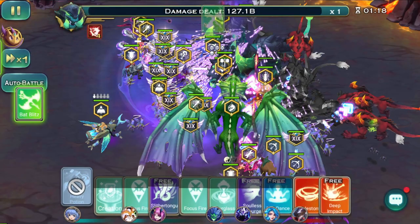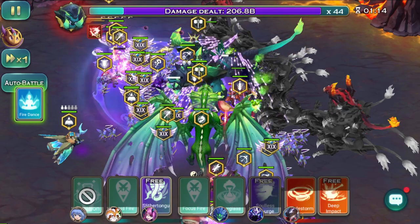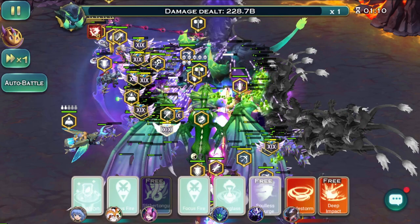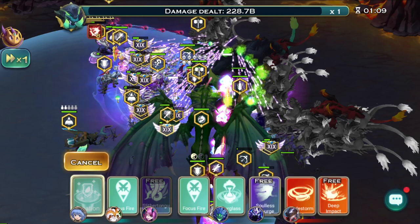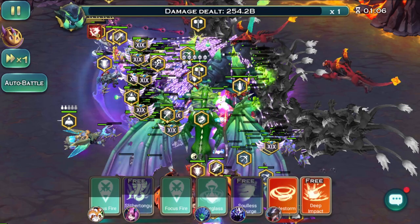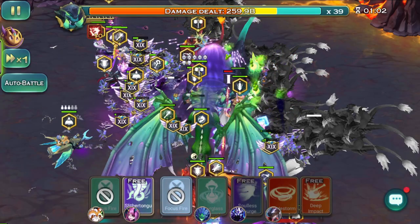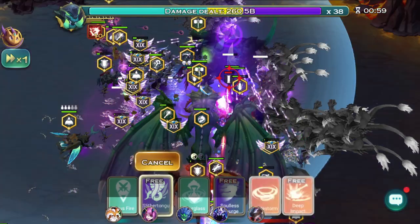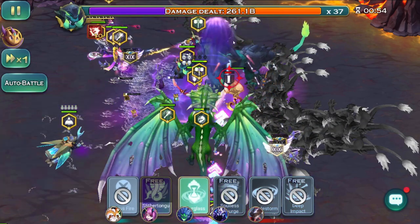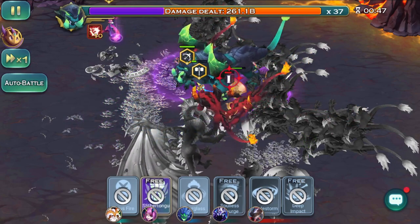We're going to start debuffing the boss. The previous score I just did on auto — now I want to try manually casting. Already went over 200 billion. The boss started to wipe all my archers, but since I manually cast, a ton of buffs were properly set up and my score went huge. They were focusing the mini wolf and at 30 seconds the boss is barely taking any damage anymore, so you want to get as much damage as possible in those first 30 seconds.